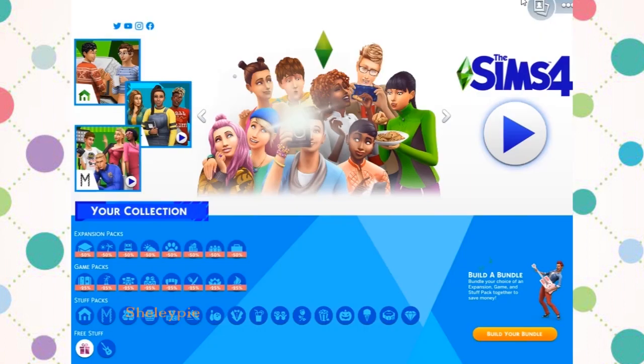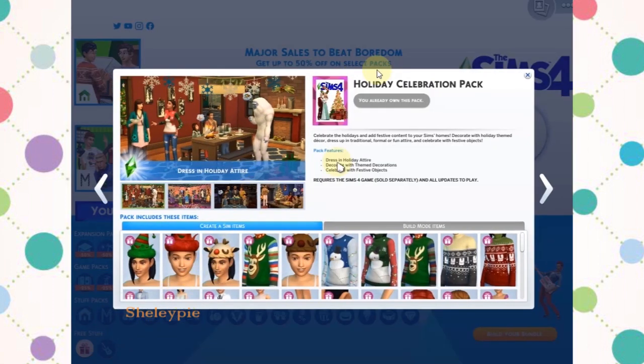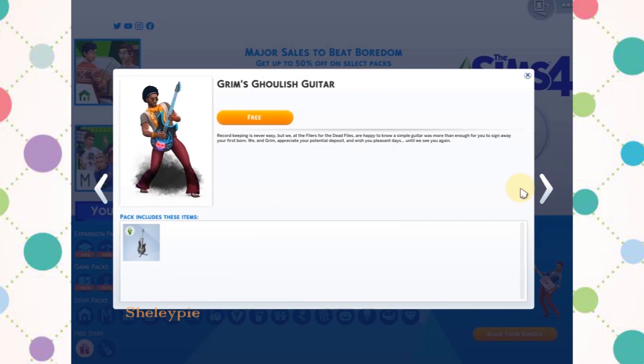When I come back to it, it says I already own it, meaning I already got this pack. Now if I click on the free stuff here and check the status, it says I already own the Holiday Celebration Pack — great!